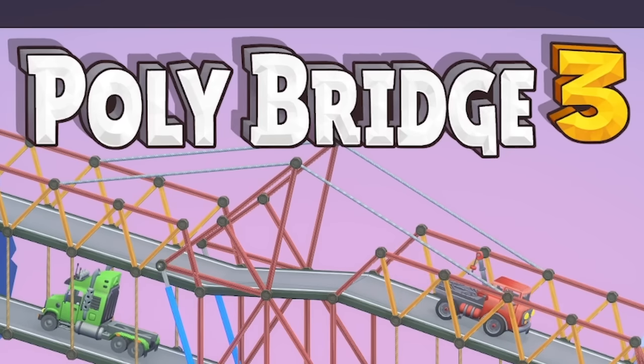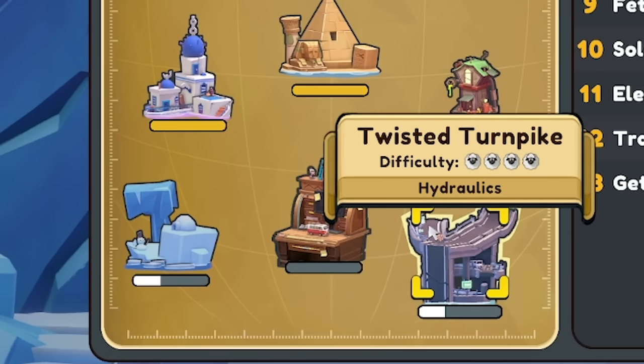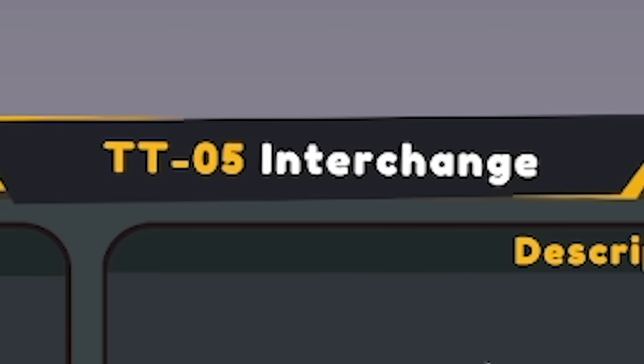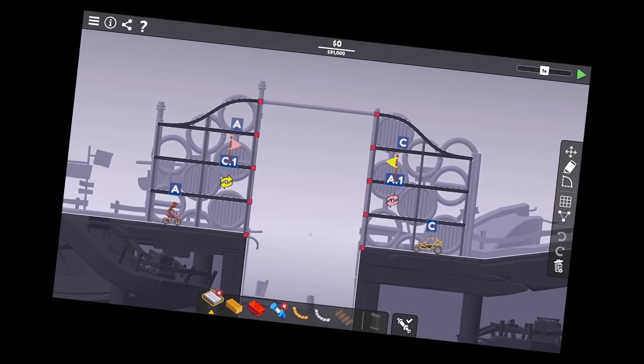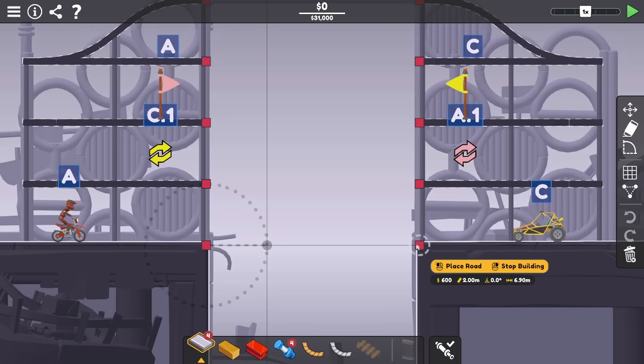Let's get into Poly Bridge. We're currently taking on the Arctic Tundra and the Twisted Turnpike levels at the same time. Let's start out on this one — Interchange. Oh no, look how many hydraulic phases there are. I've just realised why I haven't played this in so long.